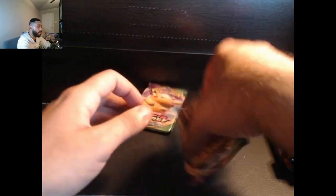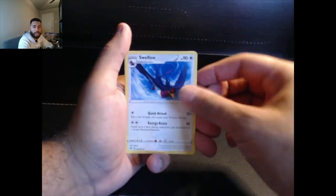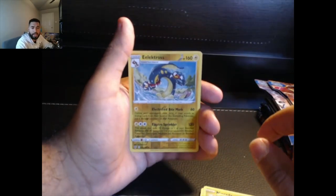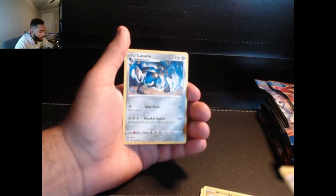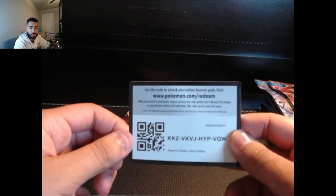Let's open the Pikachu pack last. One two three four. We have our energy card, Rocky Helmet. Come on — Swellow, Nickit, Boltund, Rockruff, Morpeko, and Electros reverse. Look at that — I'll call it a nice artwork. Looks like he's charging for an aura sphere; it looks pretty dope. Here is the code card for that one pack. Next up, another Vivid Voltage. So far the first two pack openings are winning.